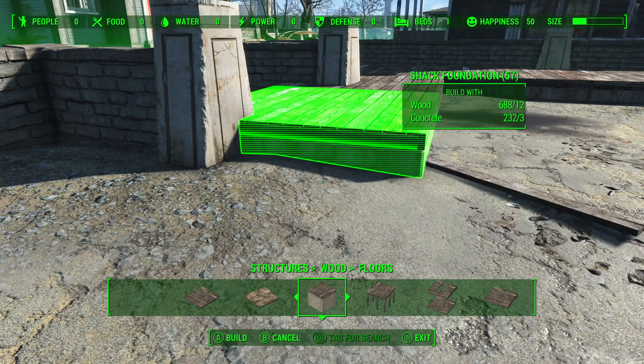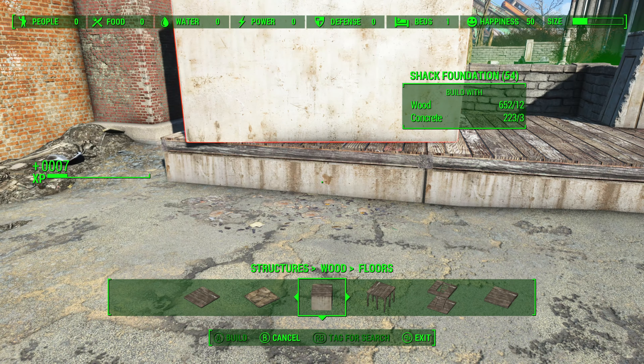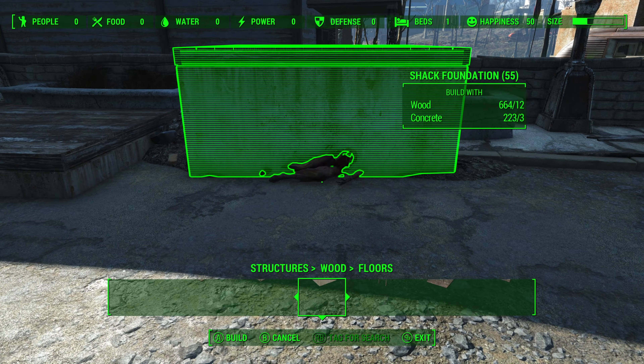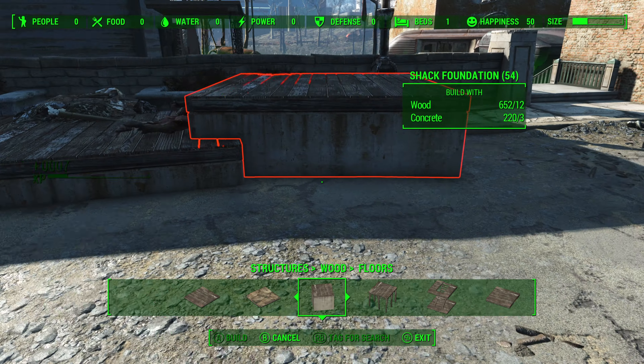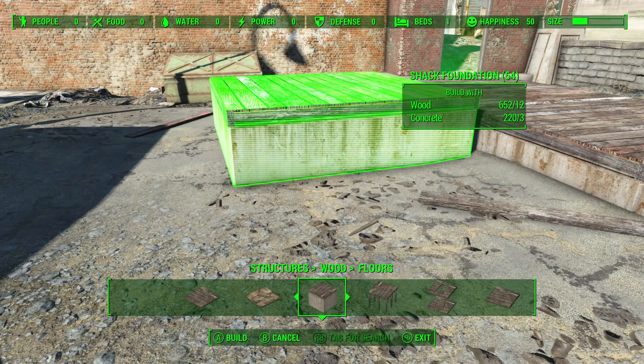The lack of nearby resources further complicates material gathering. Given these disadvantages, Jamaica Plain is best avoided as a primary settlement in Fallout 4 and should probably be used more as a casual rest stop or to provide cover for smaller settlement sizes.